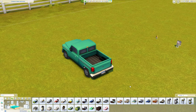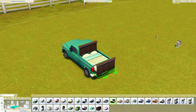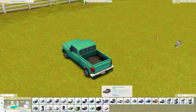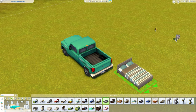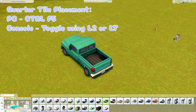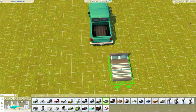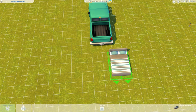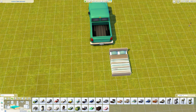Now we need a bed. I recommend using a bed with a really low footboard or no footboard at all. Avoid beds with a big headboard, otherwise it will stick through the top of the car. I'll show you a base game option and then the bed I prefer to use, which I believe is from Seasons. To place it precisely, turn on quarter grid tiles — on PC press Ctrl and F5. This snaps objects to quarter-points of the grid rather than full tiles.